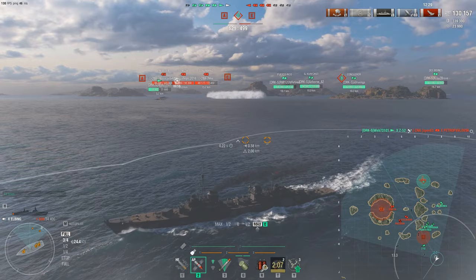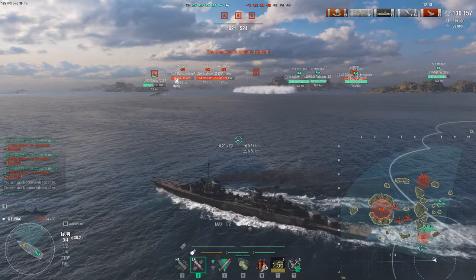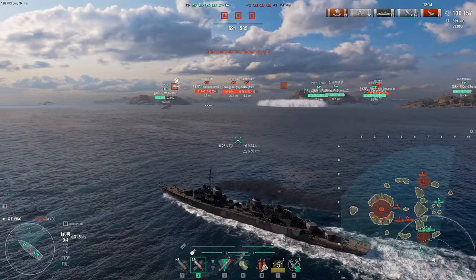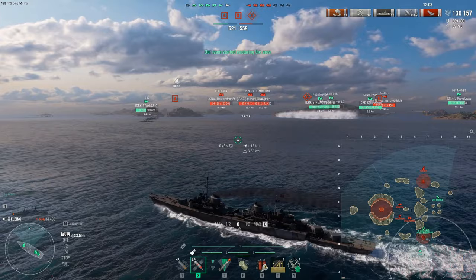This thing is literally a flanker — it can really go the distance. I almost want to say this is kind of like Kleber gameplay style, minus the speed, but with better concealment. The thing that really has it working is the concealment. As you can see as I pop out of the smoke: 6.5. That is great concealment — right in the middle where you can go in, cap, spot, and even take on destroyers if you have to. This thing can literally take on destroyers easily.